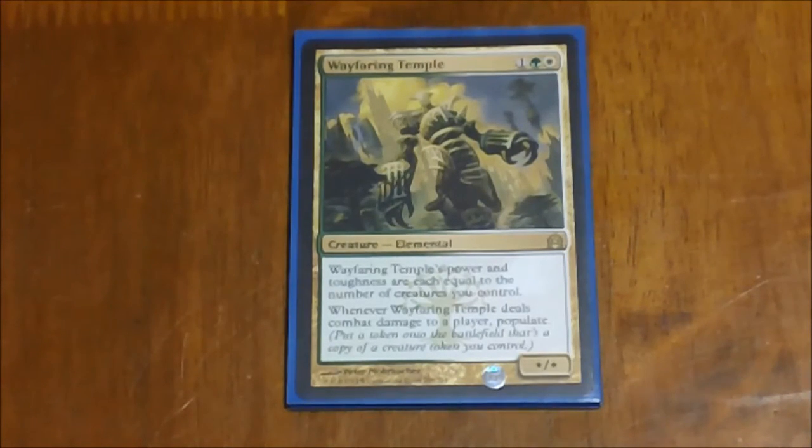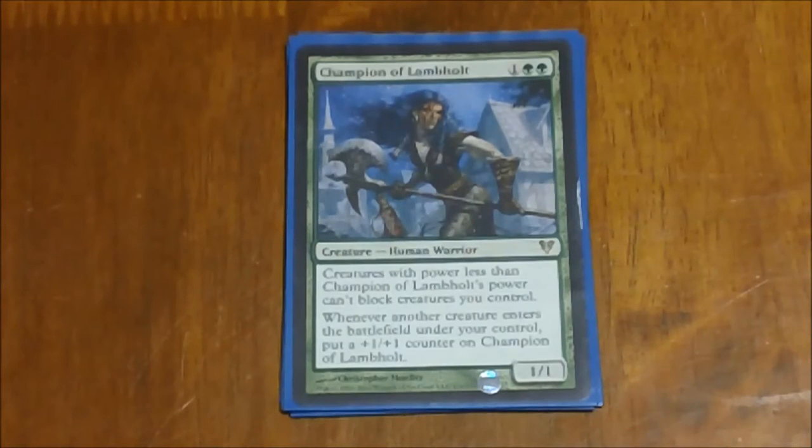Next we have Wayfaring Temple — really nice card no matter what point you're at in the game. Its power and toughness equal the number of creatures you control, so in the very least it's a 1/1 for three mana — kind of steep — but it's going to grow super quickly as our tokens come into play. And for our green creature here, she's super good in a token deck where you're going to be putting out massive amounts of creatures — every time a creature enters the battlefield under your control you put a +1/+1 counter on her. The really nice thing is that creatures with power less than her power can't block creatures you control, so eventually all of your little token guys become unblockable.